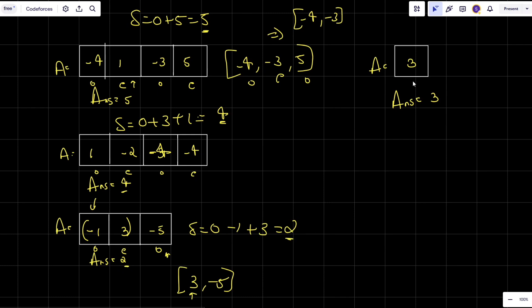For the fourth example, the array has size 1. The single element is positive and at an odd place, so I take it out. If it had been minus 3, my answer would be 0 — the answer cannot be less than zero. We simply end the game if taking more elements would make the sum negative.